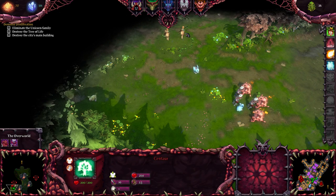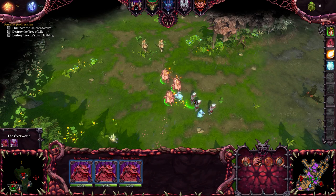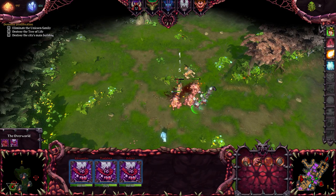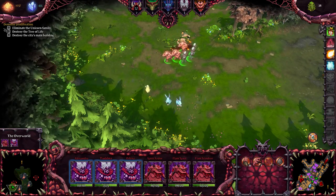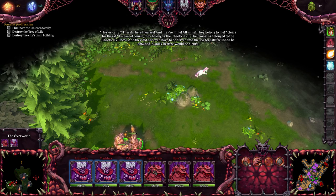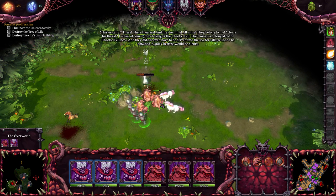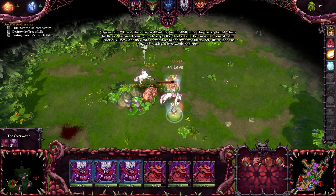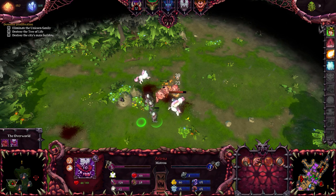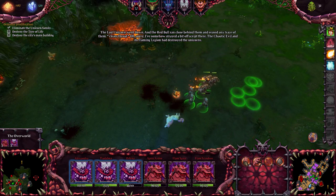Dryads, well, centaurs. There are enemies in your dungeon — oh, can't they wait? There they are, and they're mine — all mine. They belong to the chaotic evil. The unicorns belong to the chaotic evil, and they didn't even have to be driven into the sea for satisfaction to be attained, but the beating would be plenty. Nice Last Unicorn reference.